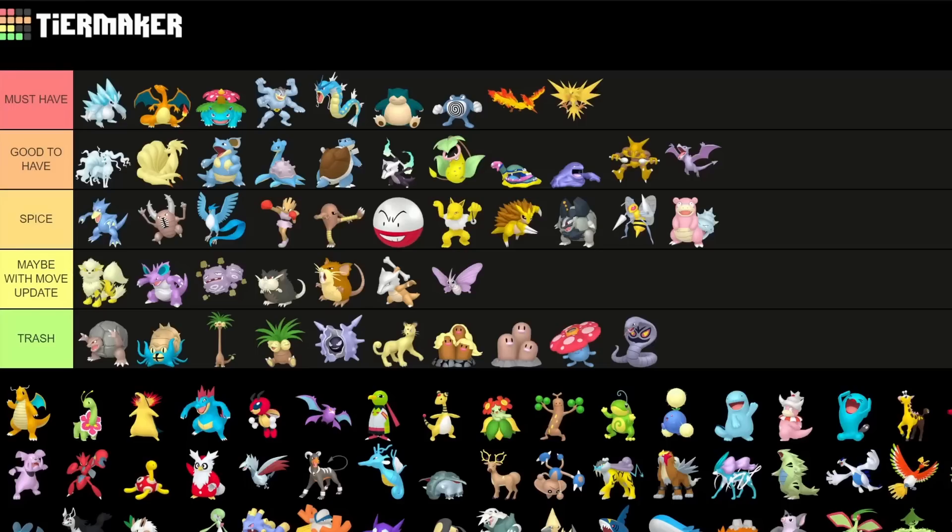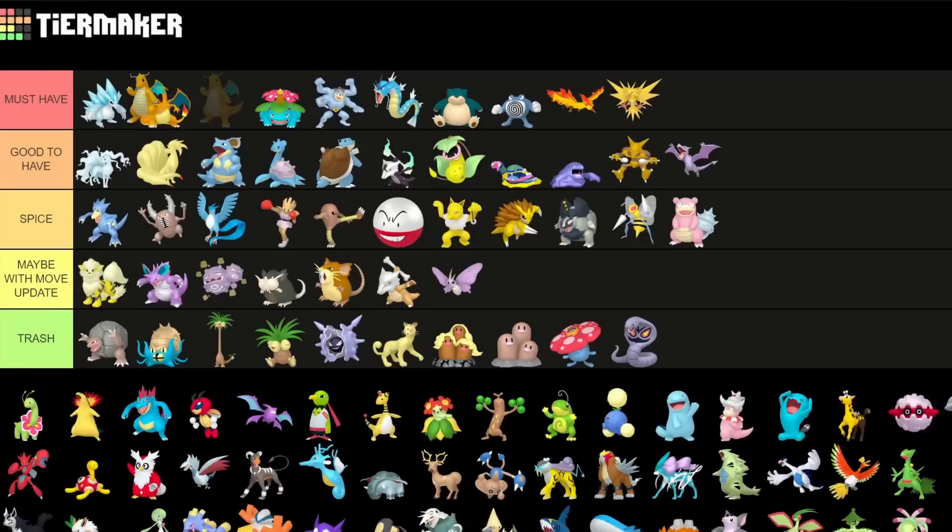Shadow Raids are currently available. Dragonite is one of the top tier Pokemon — good in everything. It's good as a raid attacker, one of the best. It's good as a Master League Pokemon, good as an Ultra League Pokemon, and good as a Great League Pokemon. It's literally perfect and preferred as a Shadow variant for everything. So definitely something you should build if you can.